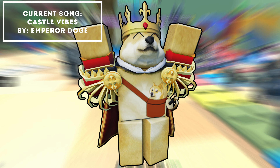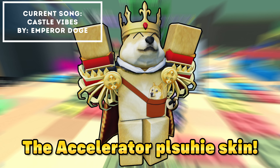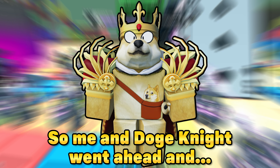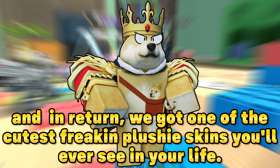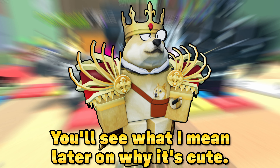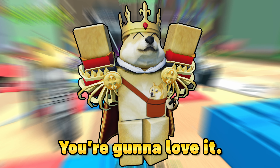TDS just got updated, and Below Natural added a new plushy skin — the Accelerator plushy skin. Pretty freaking awesome. Me and Doge Knight went ahead, turned in our wallets, and in return we got one of the cutest freaking plushy skins you'll ever see in your life. You'll see why it's cute later on, but trust me, it is so freaking cute. You're gonna love it.